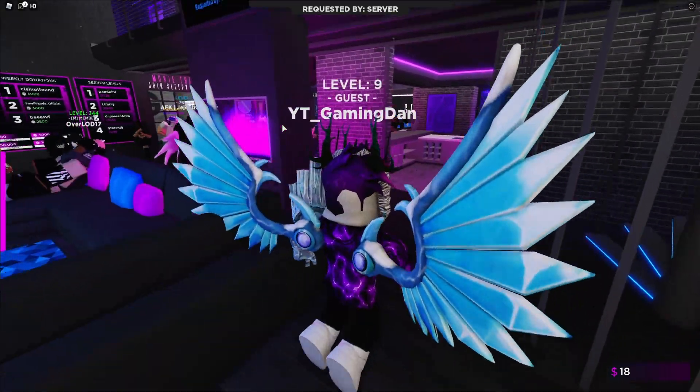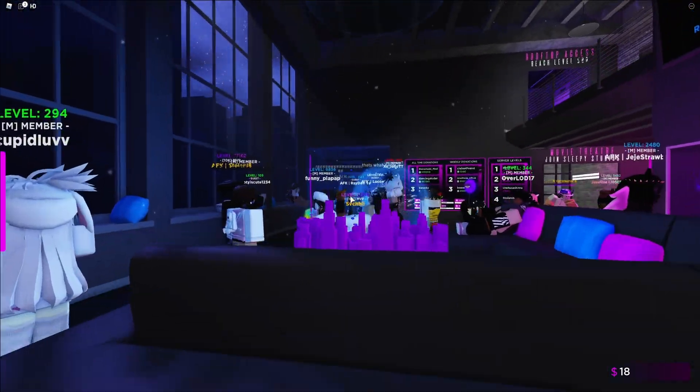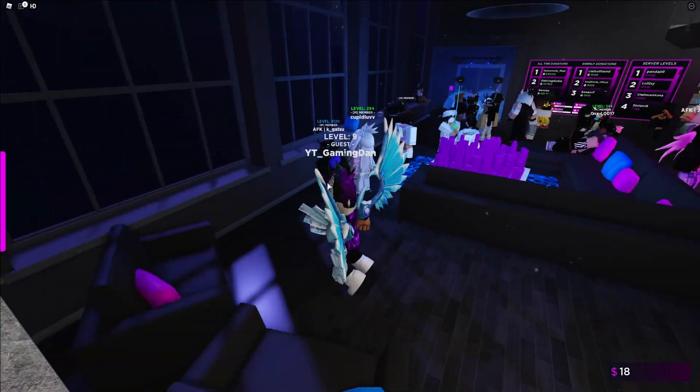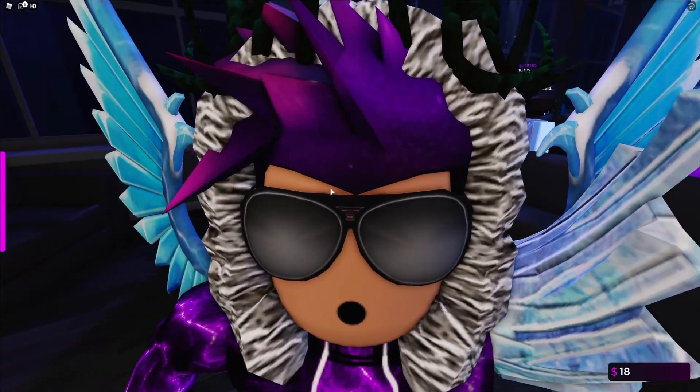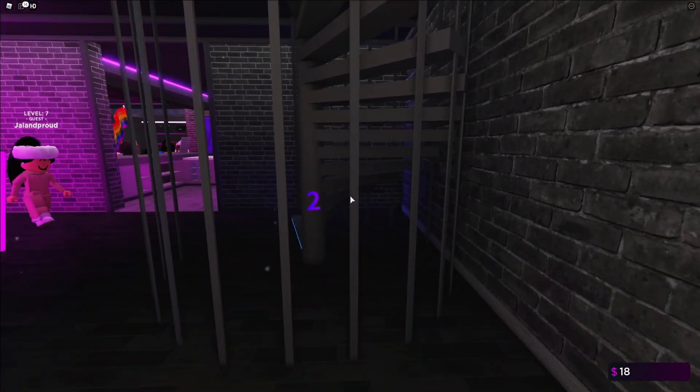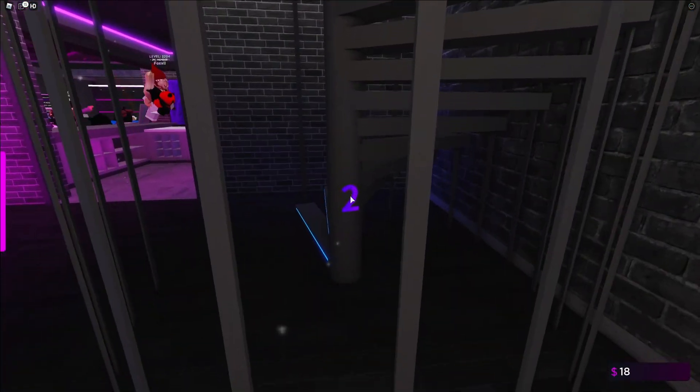Before I get into anything, I recommend writing these down on a piece of paper — just get something so you can remember these codes. The first location is going to be on this staircase just over here.